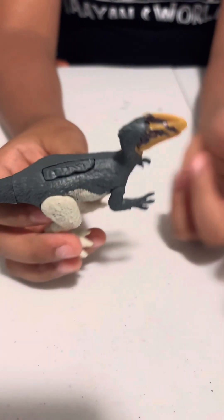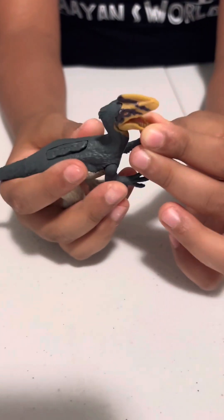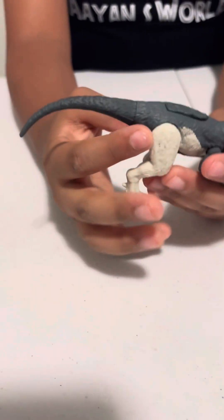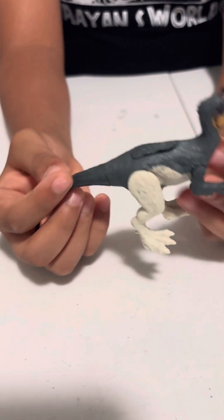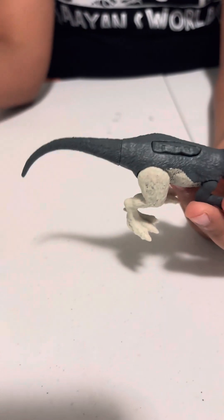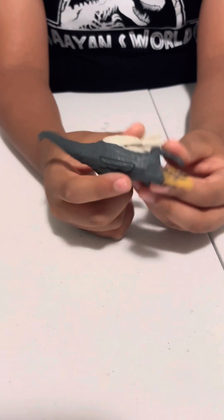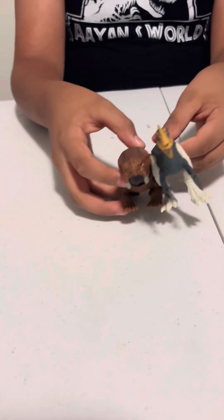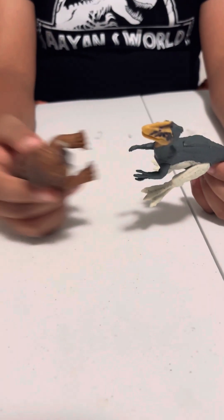Like a Dilophosaurus, it has one crest instead of two. The mouth can open and close, and it has some feathers on the neck and throughout the whole body because it's from the glacier biome. And then that's the Guanlong — here's the size comparison.